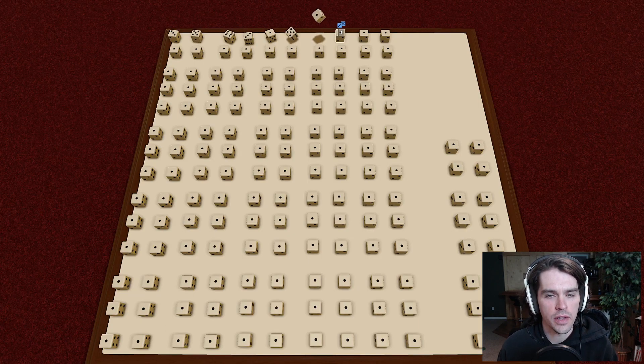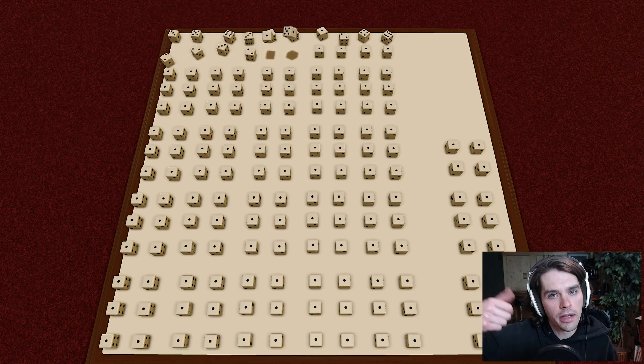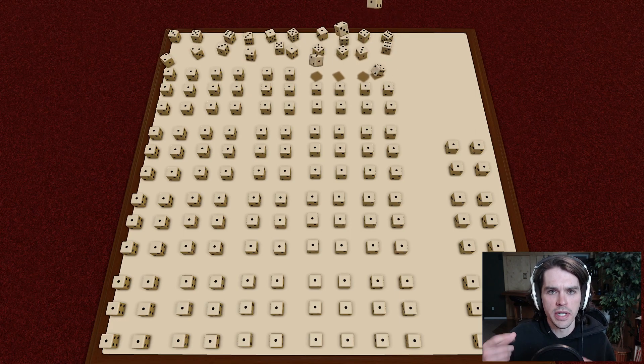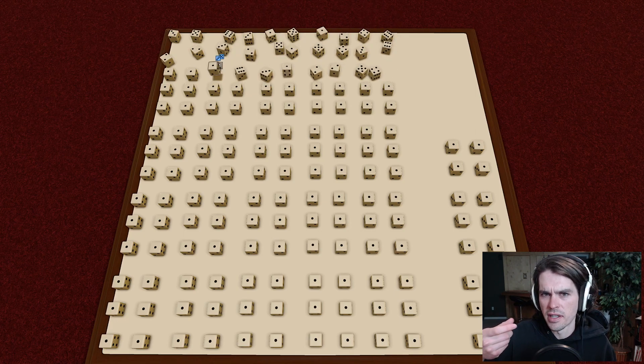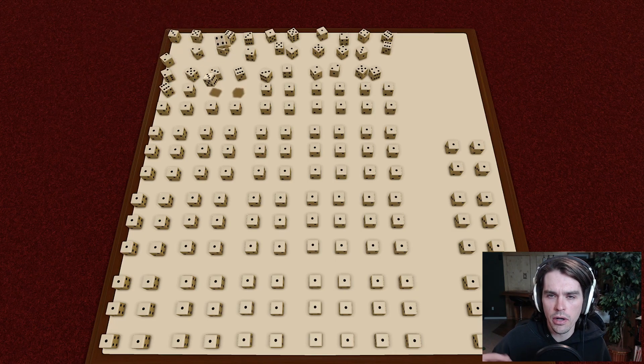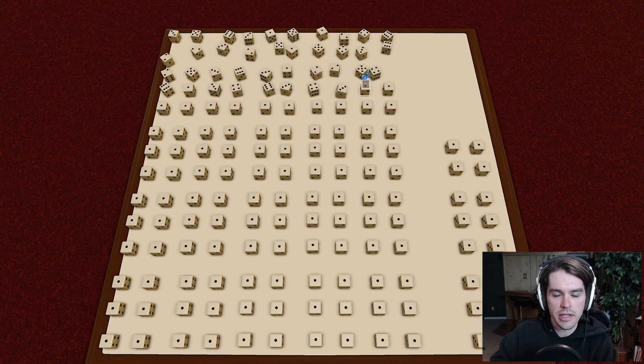I wanted to investigate the randomness of dice rolling in Tabletop Simulator. If you mouse over dice and press R to roll, the dice pops up into the air and supposedly lands on a random side. But sometimes the dice just pops up and doesn't fly very high, or seems to land back on the same side. I was wondering: is there really random number generation going on, or is it just throwing it in the air, nudging it a little bit, and relying on the physics to randomize it?